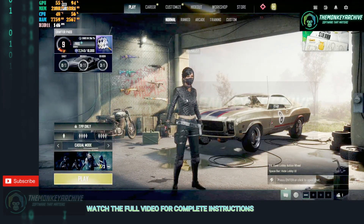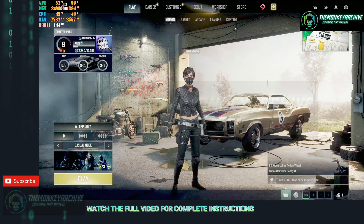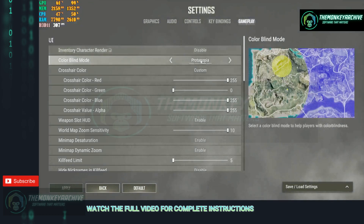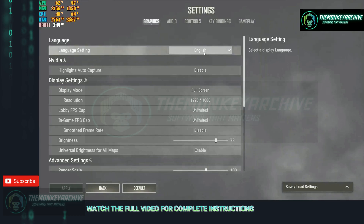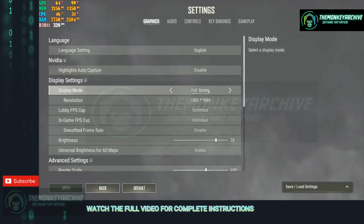Now I'm in PUBG and getting around 145-146 FPS. Go to Settings, then Graphics. First, go to Gameplay and disable the character preview — it takes away frames every time you press Tab because it needs to render your character. Disable that. For Display Mode, set it to Full Screen. Do not play in any other mode or you will lose FPS. Set your resolution to the highest your monitor supports. Set the FPS cap to Unlimited, and disable Smooth Frame Rate — you don't need this.